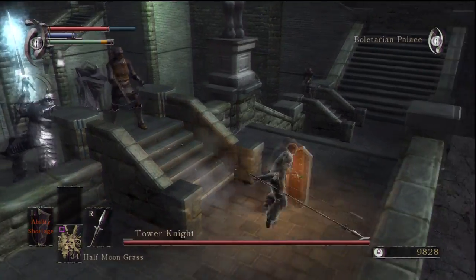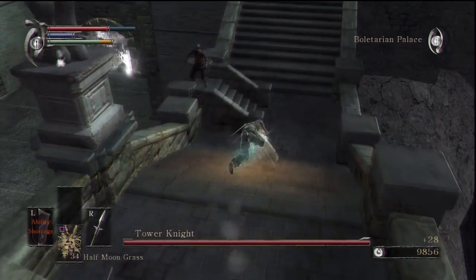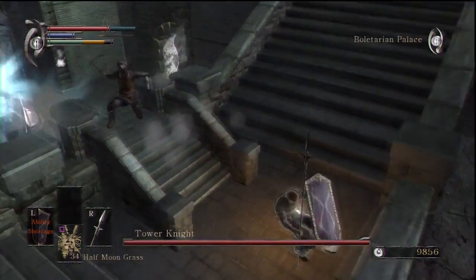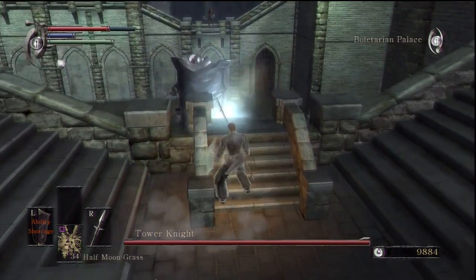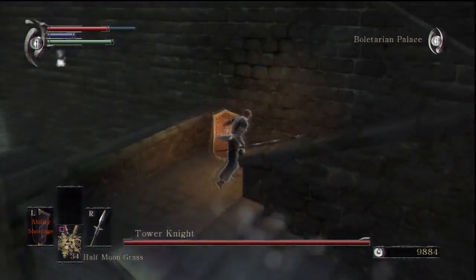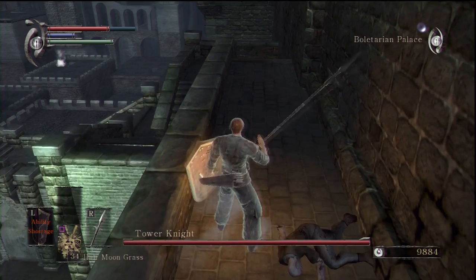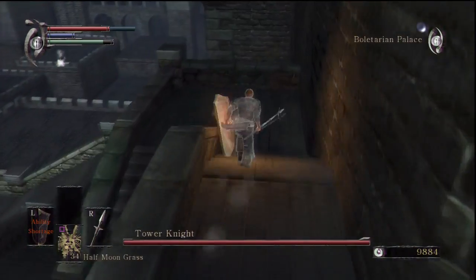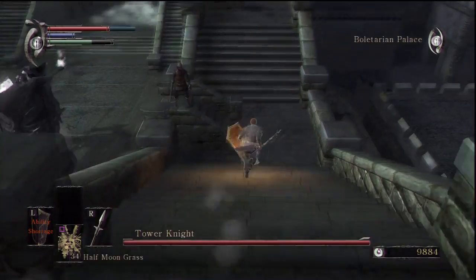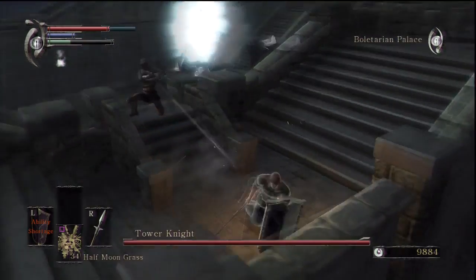Obviously we don't want them trying to screw things up while we're killing this guy. We've got a nice clean one-on-one fight. You can actually kill this guy from up here - I could equip my bow and shoot him from range and probably not take any harm at all. But I think what I'll probably end up doing is two-handing my spear and doing it that way - fighting him like a man.